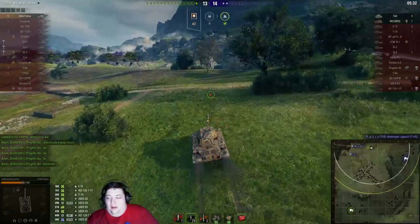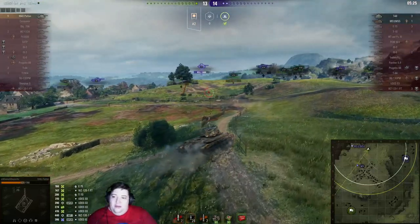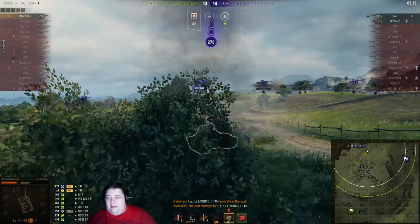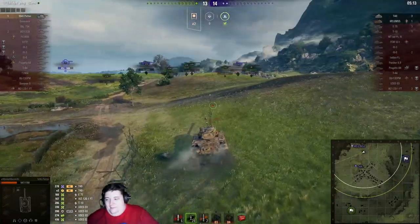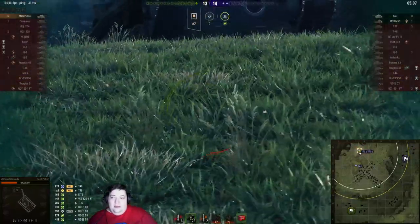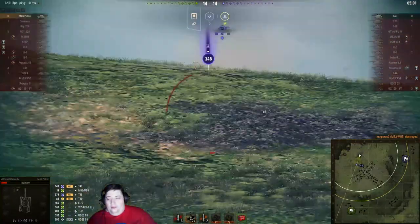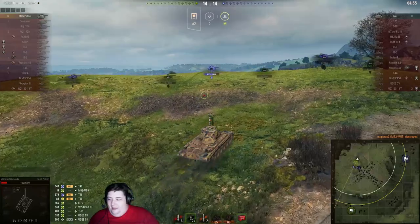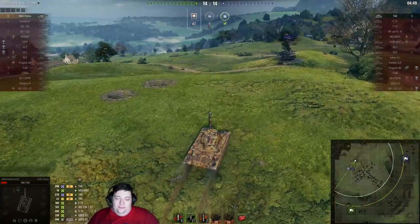M53 was almost killed, but unfortunately not quite. Shot along the ridge line - but because we had AP loaded, we missed. Unfortunately, basically so did he. He did do a bunch of damage to us and we're definitely in one-shot range for him. However, if he misses, it's going to be game over in our favor. Well, he didn't miss, but it didn't kill us either. So that means we've got about 20 seconds to reload, get up this hill, and shoot him before it matters at all.